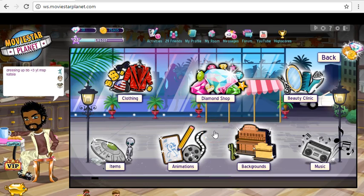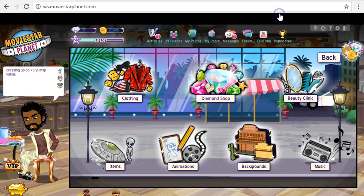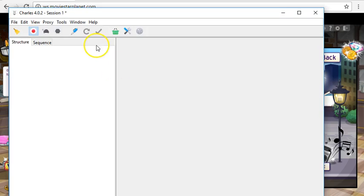Hey guys, it's MSP Katzia. I was asked to show how to do the skin glitch with the new Charles. I've got the new Charles on another screen — the 4.0.2 version. I just changed the skin to whatever so you can see, and I'm going to change it to the rare skin using the rare skin code.